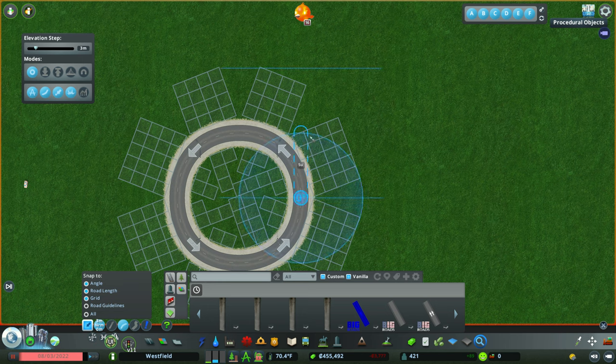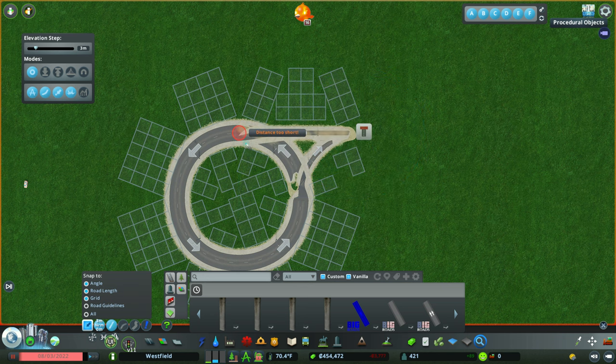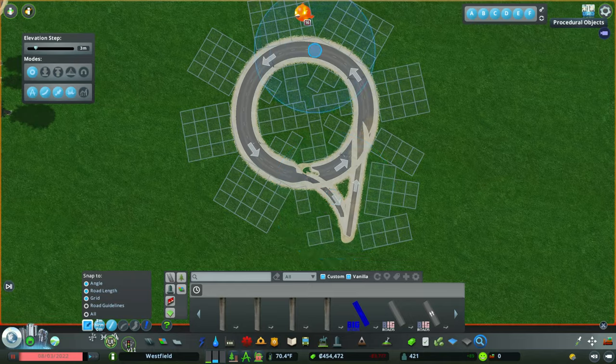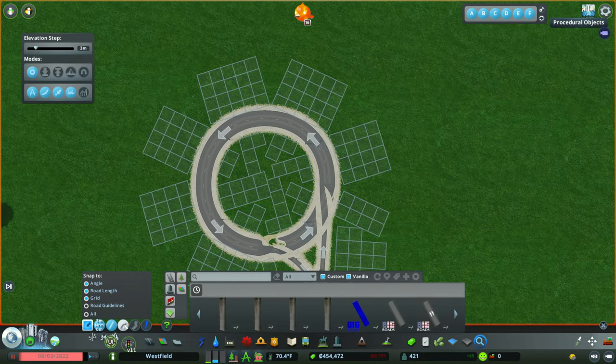For step two we actually need to start building the pinwheel. On the screen in front of you, you have to repeat the same process a total of four times.